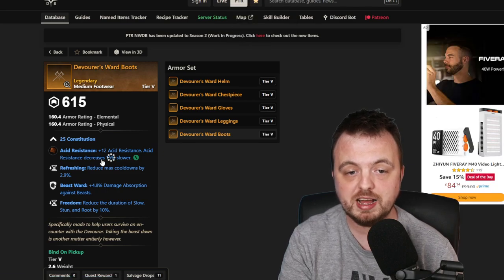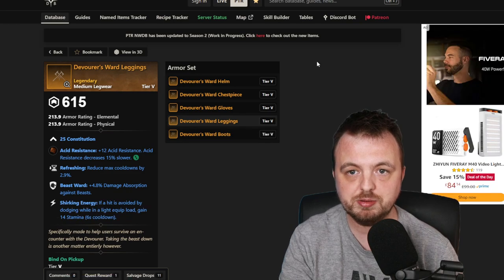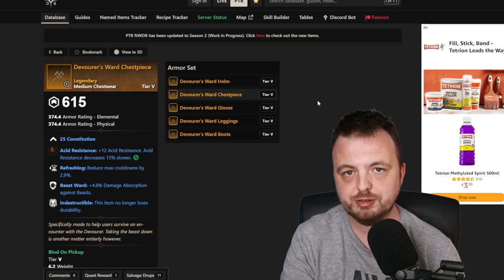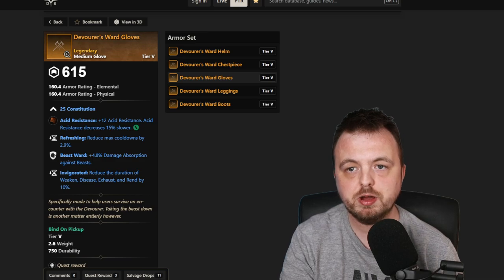There's acid resistance in there, which apparently we're going to need. This one has Freedom, this one has Shirking Energy which is a little questionable, this one has Vigor, and this one has Indestructible — which is a bit of a dud. It's a shame because that's on the chest piece. The first one was Invigorated.